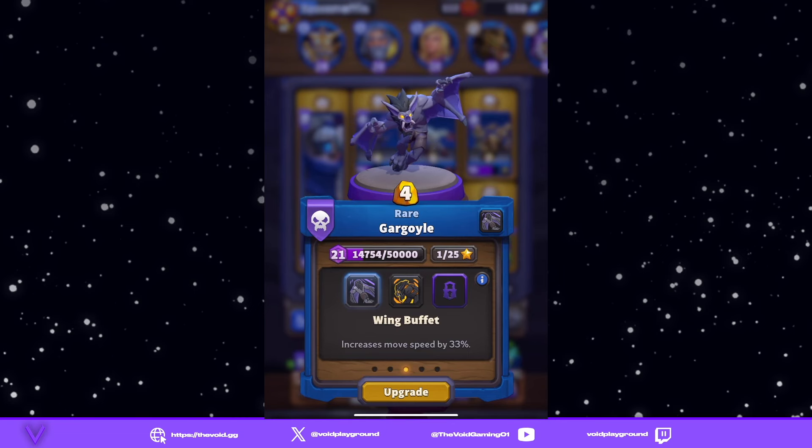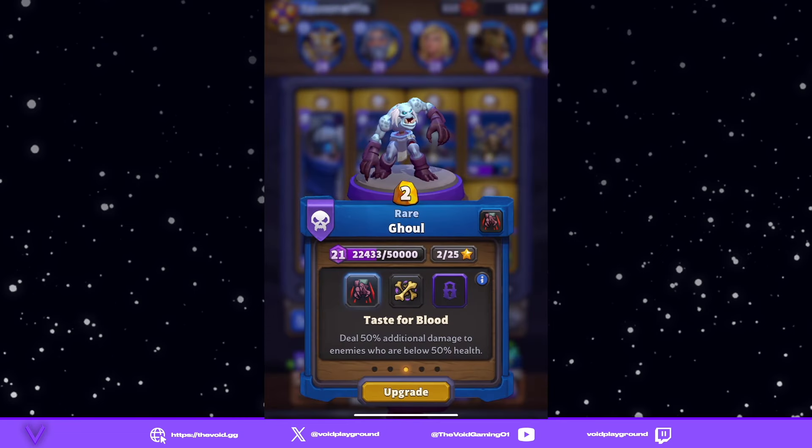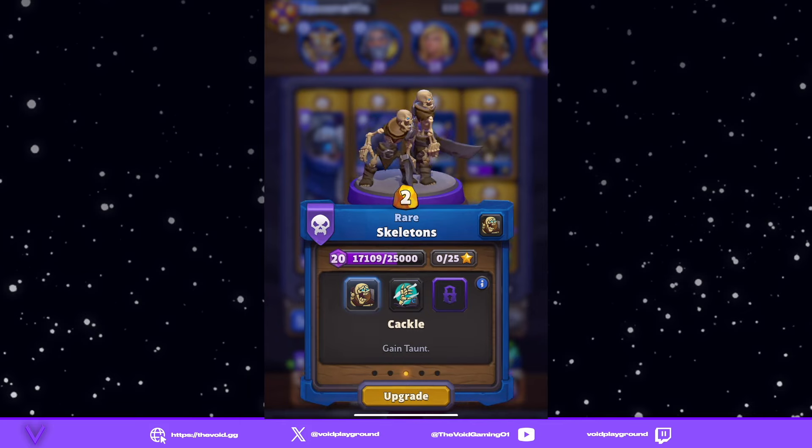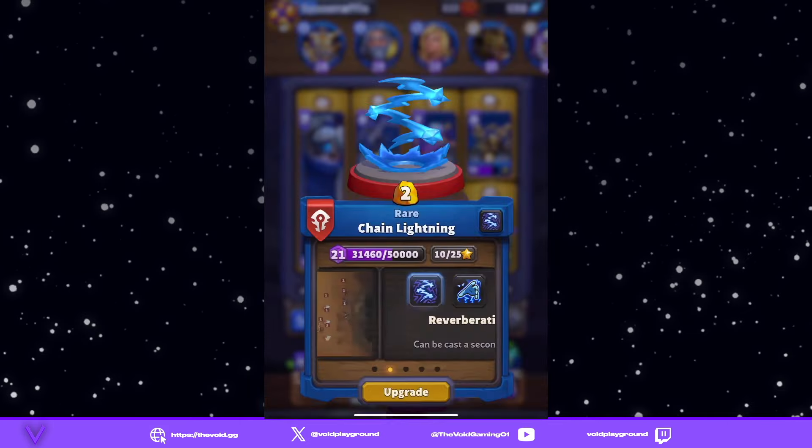We have our gargoyle with Wing Buffet, our ghoul with Taste for Blood — you could also run Bone Shield, let's do Bone Shield. We have our skeletons with Cackle, and our necromancer with Jeweled Skull, Chain Lightning. Then we have our smoke bomb, which I'll explain once we get into it.